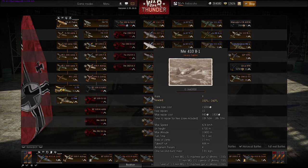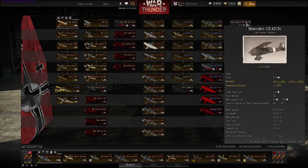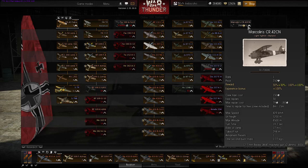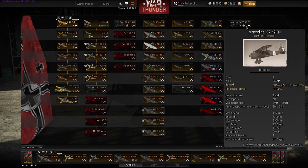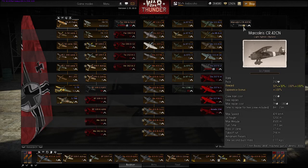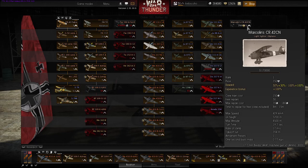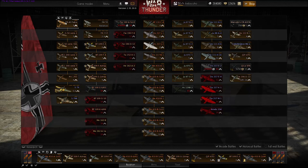Did they actually add anything for the Germans? They've added a tier 1 premium plane as well — the CR-42CN. I don't think there's actually a standard version of that for the Germans; they've only got that as a premium available. Did they add anything else for the Germans? I don't think they actually have. No new planes, just some slight modifications.